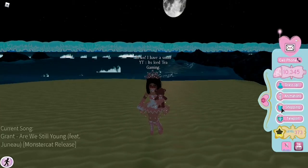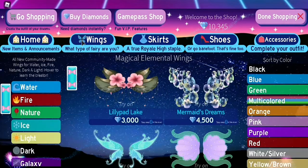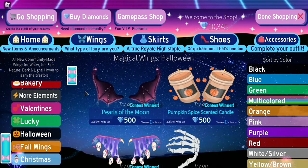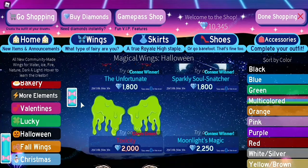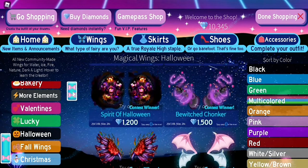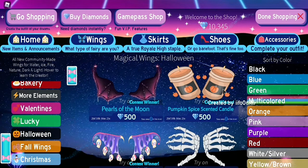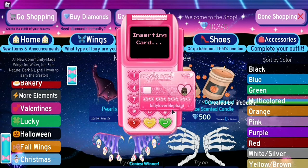We're gonna go into the shop and under wings there's a section that says halloween. There are so many halloween wings and there are a few that have caught my eye. The first ones are these pumpkin spice wings and they're so cute — literally they're like pumpkin spice candles. We're gonna purchase them.